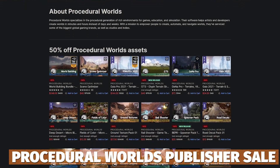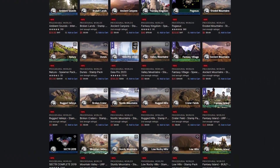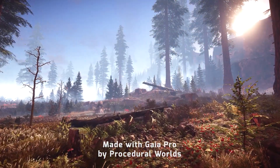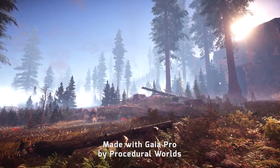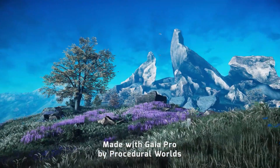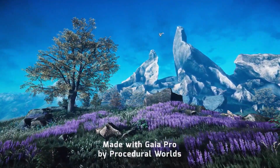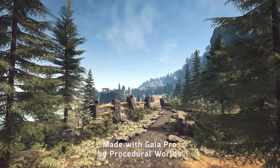There's also the Procedural Worlds 50% off sale up until the 11th of July, featuring some of the best assets including the World Bundle, Scene Optimizer, Gaia Pro, GTS and all the different things that go with these to create fantastic terrains, stamping, different environments — it's got everything you need.